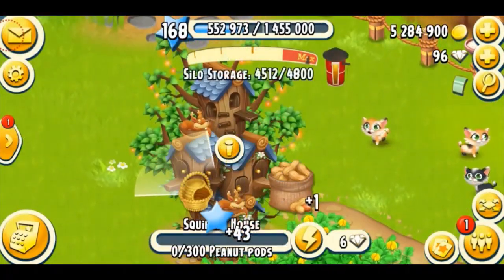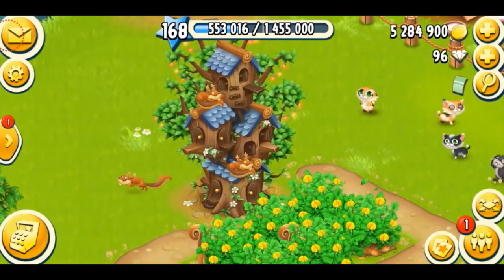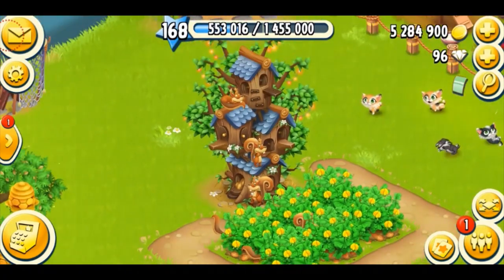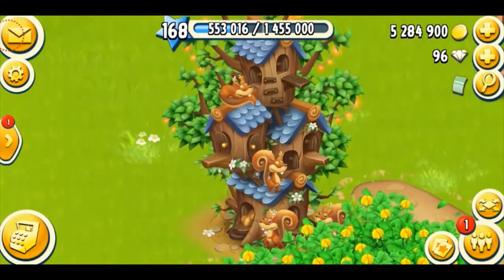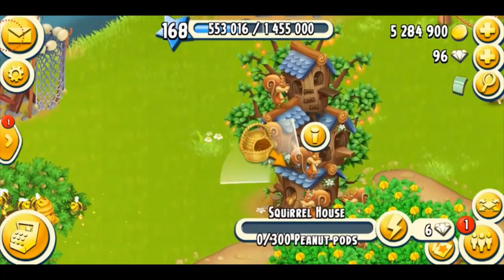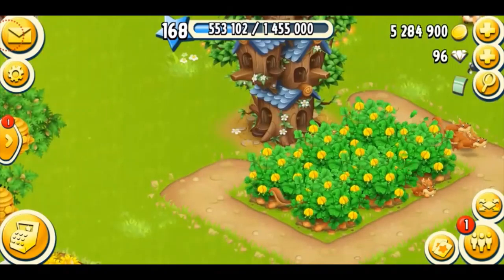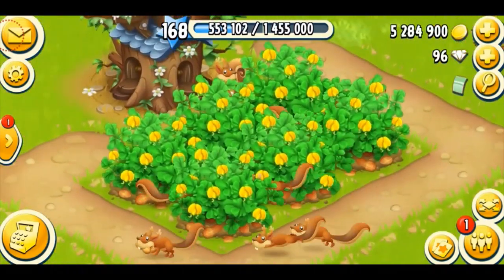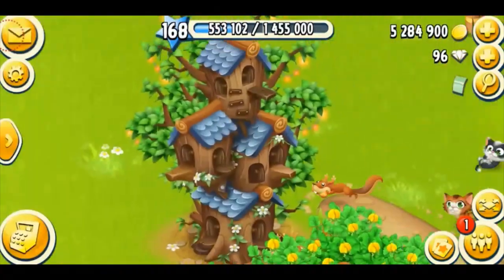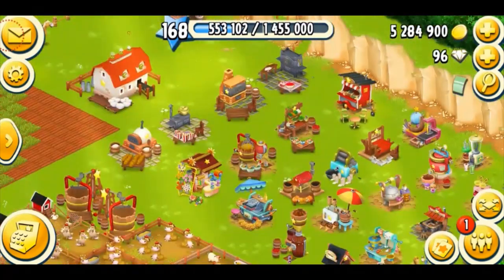Look at the squirrels! I've just collected one more peanut, and now in total I have eight squirrels - before I used to have six. Each squirrel house can only have two squirrels. Now I can get even more peanuts - four peanuts every five hours - which is a great opportunity because I can make more peanut products. Did you guys notice how my squirrels just stood up and said hello to me? That was so cute. I love watching them run - they're so cute, oh my god. It's one of the best additions in the game.